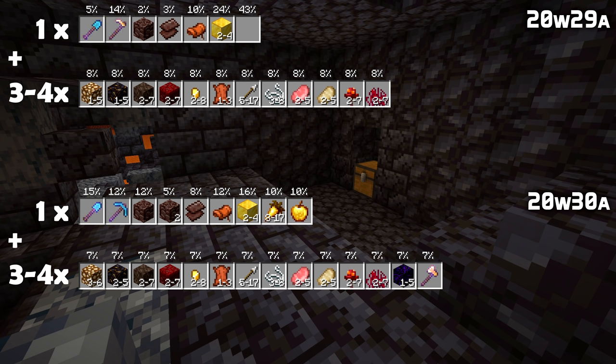In the second loot pool for the Hoglin stable chests, you can now get more plentiful glowstone blocks — they used to be 1 to 5, now 3 to 6. Gilded blackstone has increased from 1–5 to 2–5, and crying obsidian has been added as 1 to 5 blocks. You can also find a randomly enchanted undamaged golden axe here.